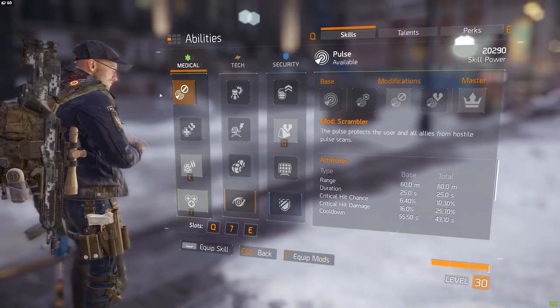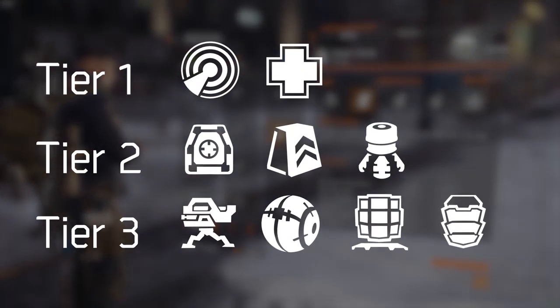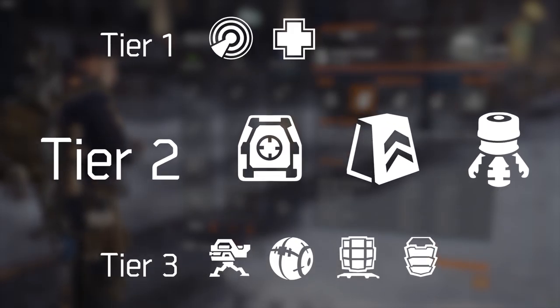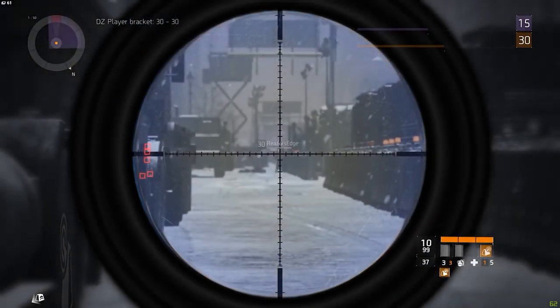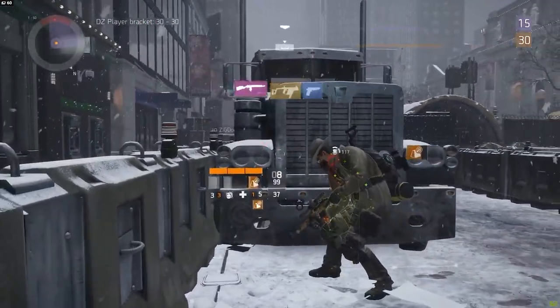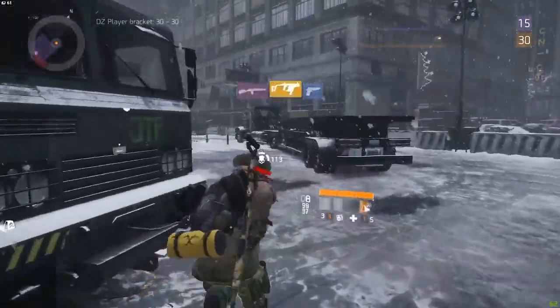Let's start with where I believe the biggest issue lies, and that is the skills. What you're seeing on screen right now is a tier list I made of all the skills in their current state. The pulse and the first aid are top tier, and in my opinion there is never a good enough reason to put these aside for something else. Then you have some more situational skills like the Smart Cover, the Healing Station, and the Sticky Bomb. These skills are not entirely useless — they can actually help you in some situations — but the times they help you in a fair PvP fight are far lower than the pulse or the first aid.